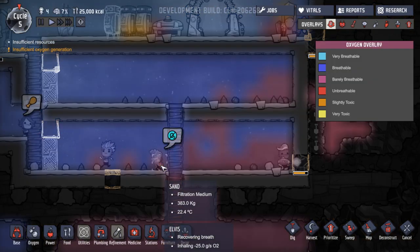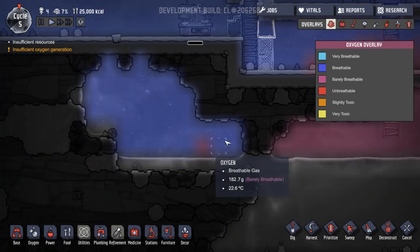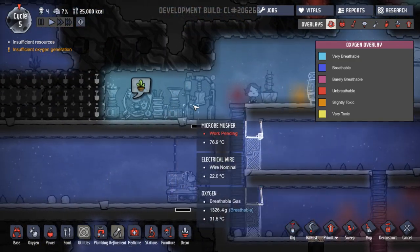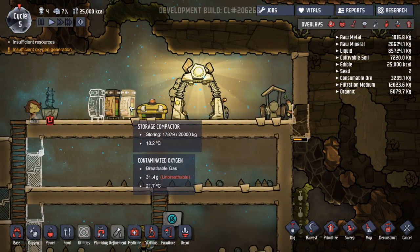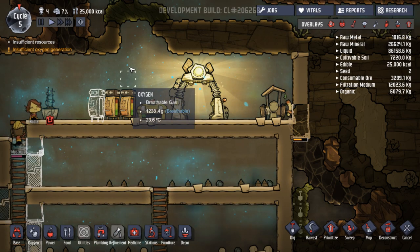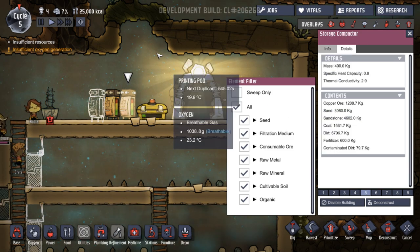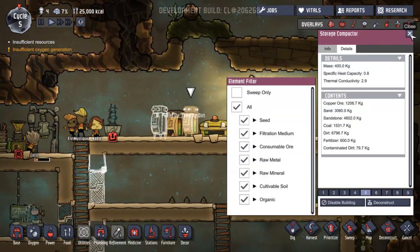Not enough O2 - let's have a look. None of this is breathable oxygen. So they're like running into an area holding their breath. We're not making enough oxygen to push back against the carbon dioxide. Oh man. What is this? Is that because of the stuff that we've got in there? Contaminated dirt - it is, isn't it? Oh my goodness.